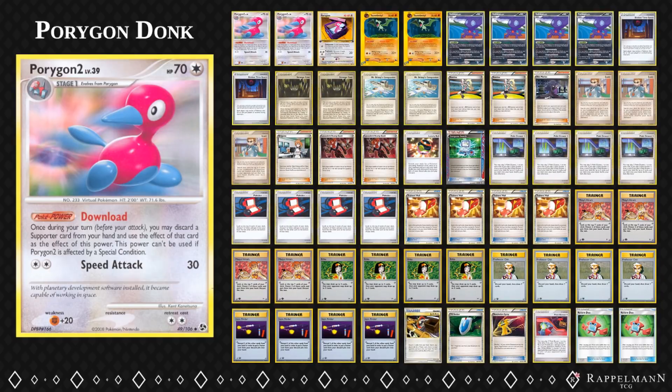What you see here is Porygon2 from Great Encounters - a really cool card. The PokéPower Download allows you to play a second supporter during your turn. The way it's worded, you can use one supporter for each Porygon2 in play. During the time, most supporters only searched their deck for Pokémon or drew cards, so it was kind of fair.